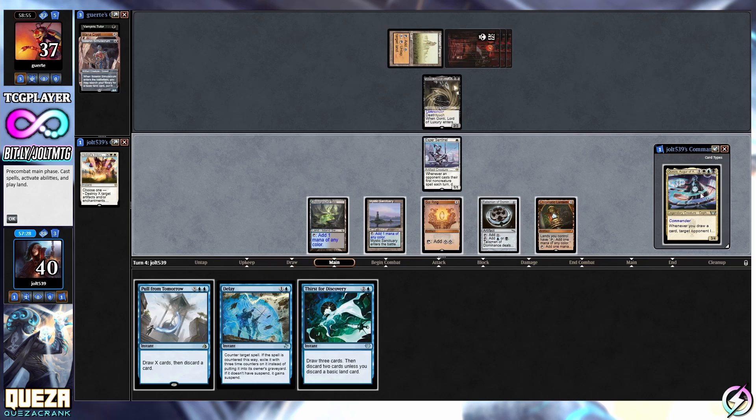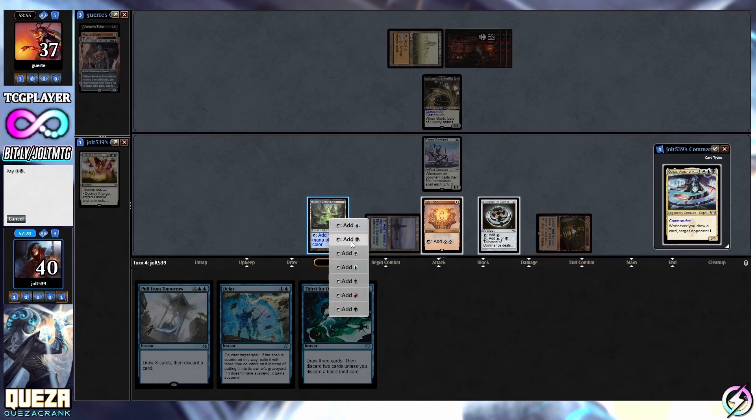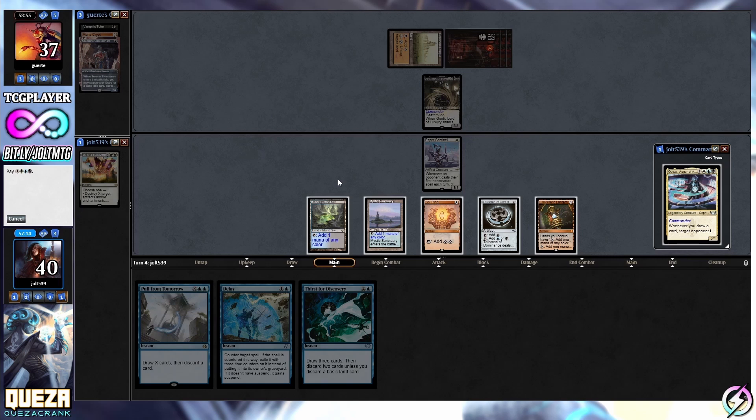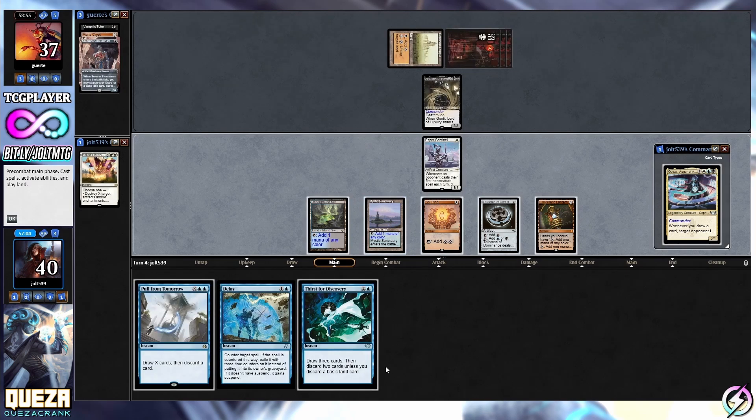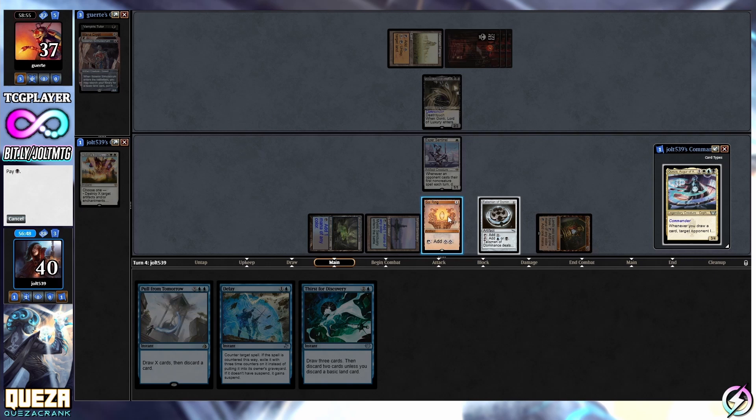All right, let's go for Quasar - tap down blue, tap down black. Is there any way that we can set this up and still leave up one, two, three, four, five? I was hoping to leave up Delay. Do we want to Thirst for Discovery and then try to leave up protection for Quasar? But even if we Delay, spot removal is going to come down at a later point. Let's just go for Quasar - if they've got it, they've got it. Tap down white, tap down blue, tap down black, tap down Talisman.